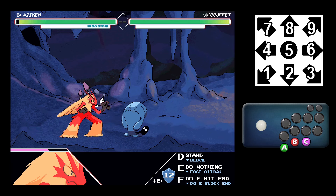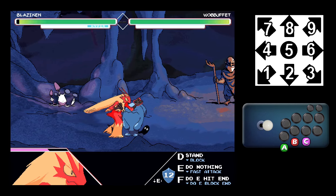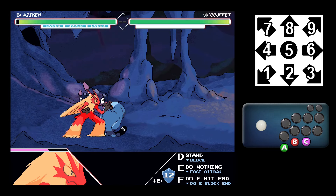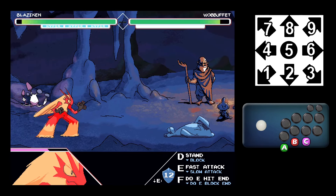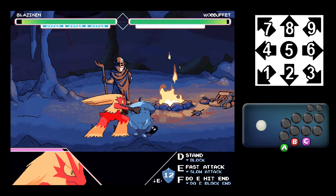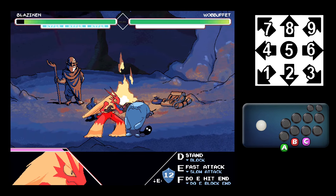For the C button, we saw the parry already, but you can also hold forward while close to throw, and backward while close to back throw. The main functionality is parry, which you can do to parry counter and attack. You can also backdash after it, or forward dash after it, which is usually preferable to help you get a punish.